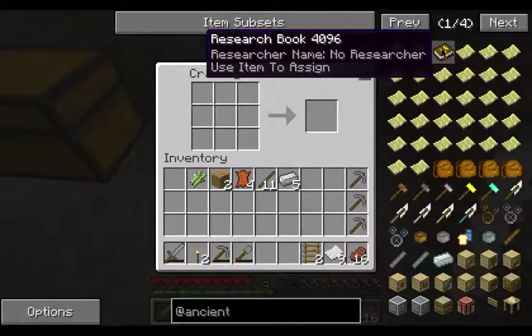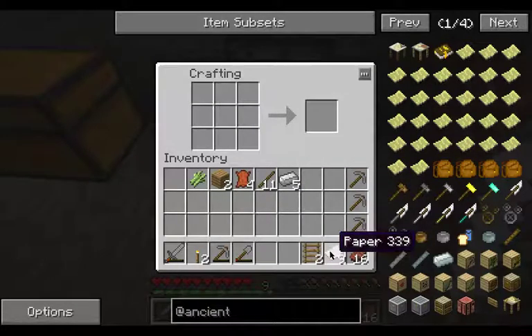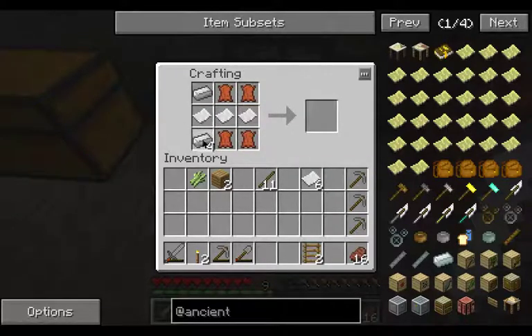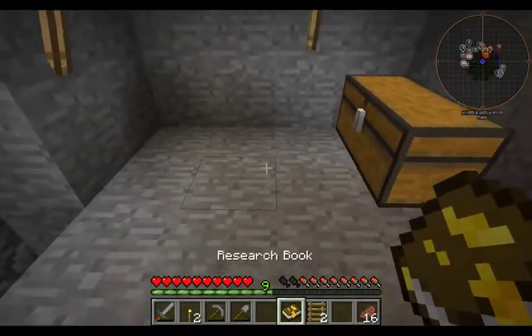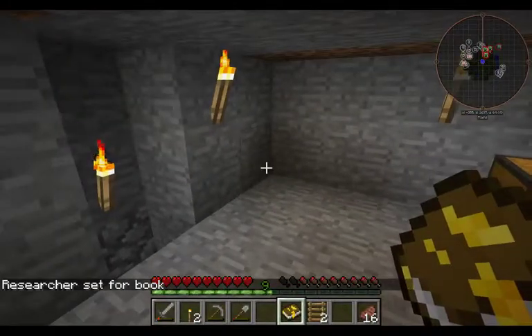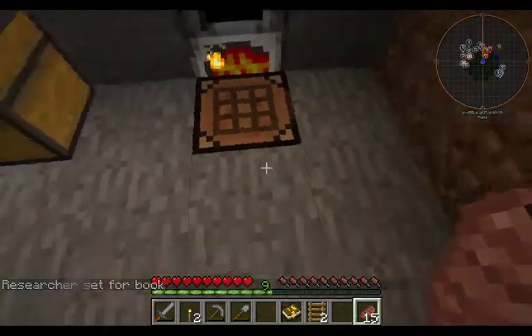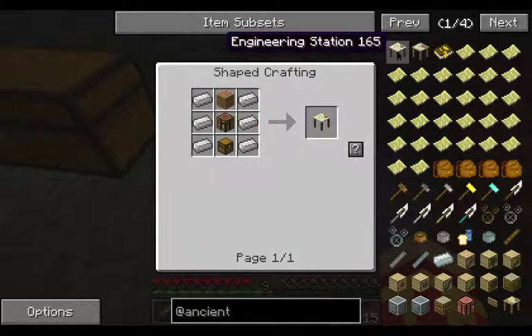Now we need the research book, which is three paper, four, and two. Three paper — we need those. And my research book. What we do is we open the research book and it is set for myself; nobody else can use it. Now we come in here and there should be one that I can build. Cheap crafting. This is the engineering station. It only takes iron. I can build this one.